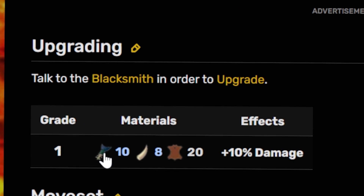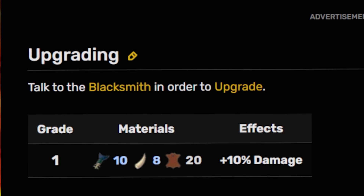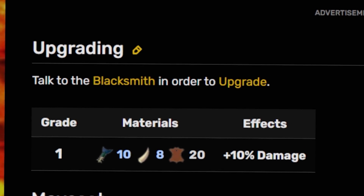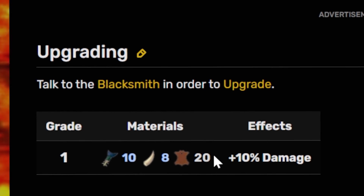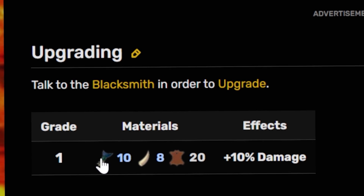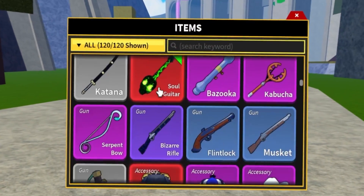The blacksmith upgrading - we need 10 fish things, we need 8 teeth, and we need 20 leather for 10% extra damage. Which isn't even that huge, but I think it will definitely help increasing a lot of damage. 10% is 10%. So 10 fish, 8 teeth - I think I already have the leather. Let's go over here.